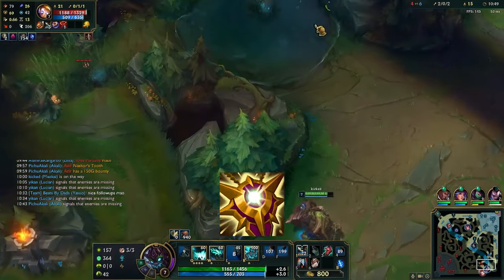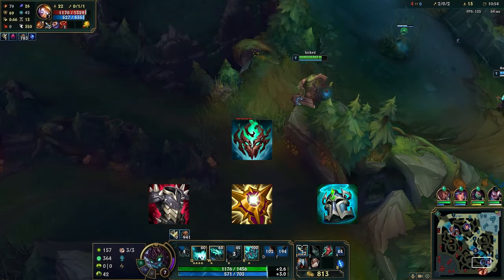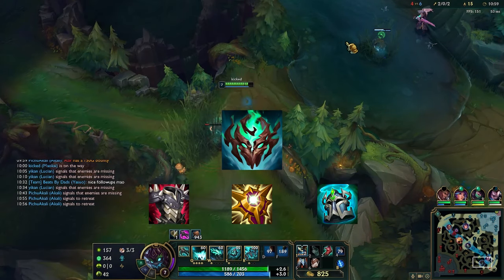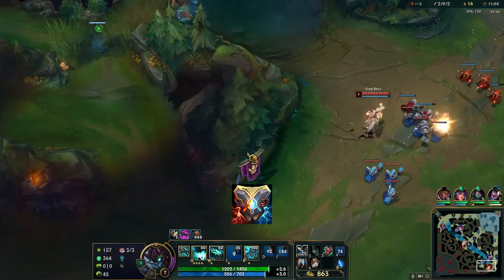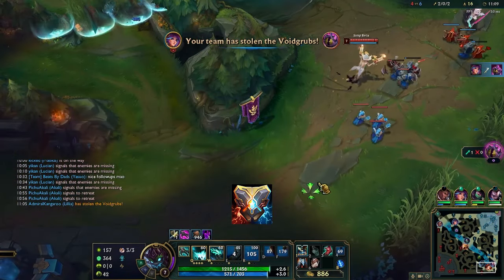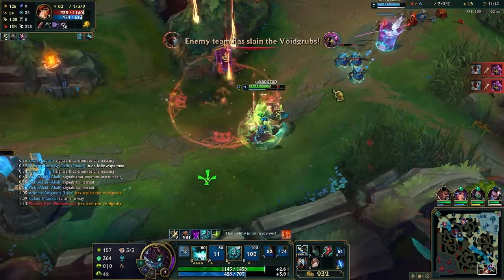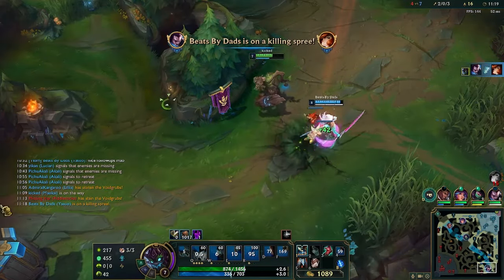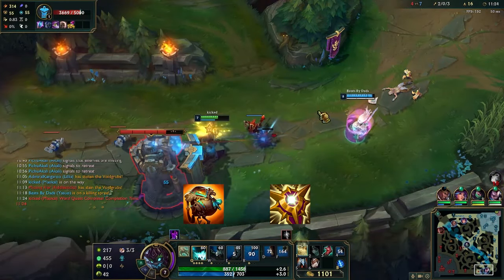After Trailblazer, you want to build Locket into either Thornmail, Nightsout, or Abyssal Mask depending on whether or not you need Grievous Wounds to keep your carry alive, or magic resist while boosting your team's damage. The only item you should never buy on Maokai is Zeke's. With the current changes, it does not synergize with how you want to be using your ultimate — you want far-away ults for maximum impact and root duration, whereas Zeke's wants you to be ulting people point blank. Do not build the item; go literally any other tank item. Trailblazer and Locket are your core two items.